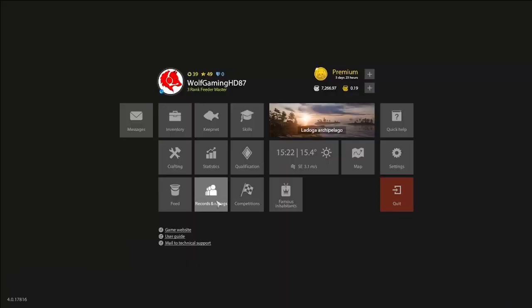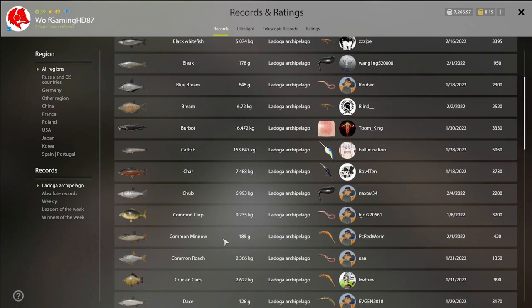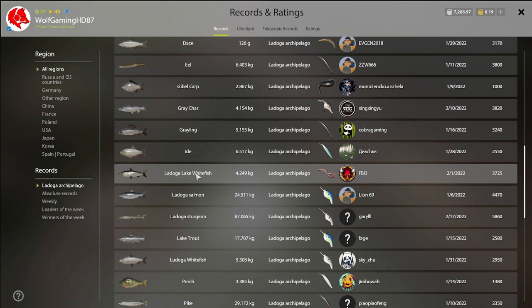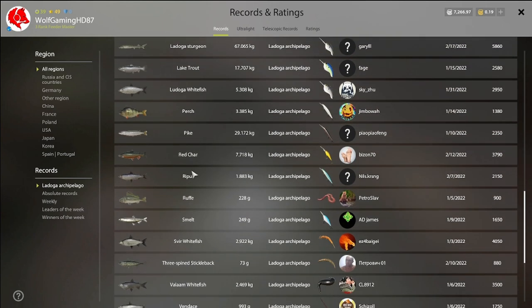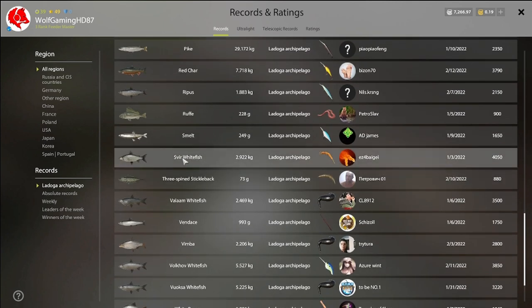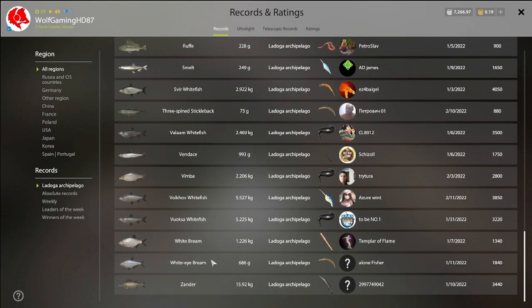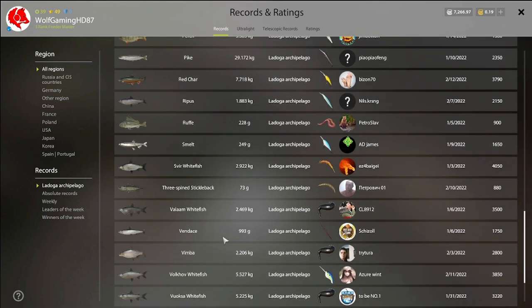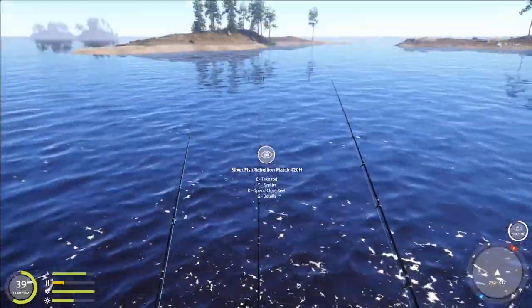Obviously you have the Ladoga Lake whitefish, Ladoga whitefish, Svir whitefish, the Harm whitefish, and Bulk of whitefish - all the different species of whitefish.